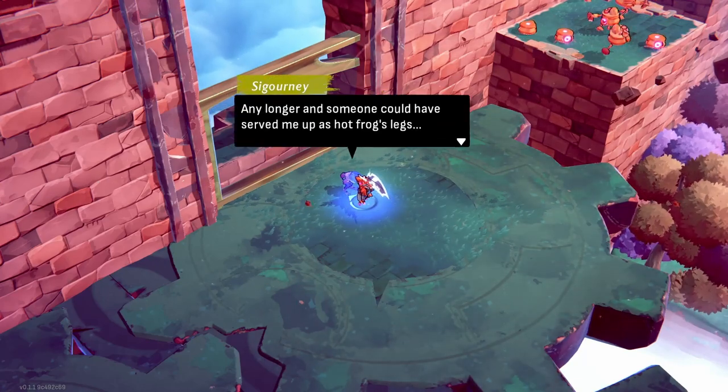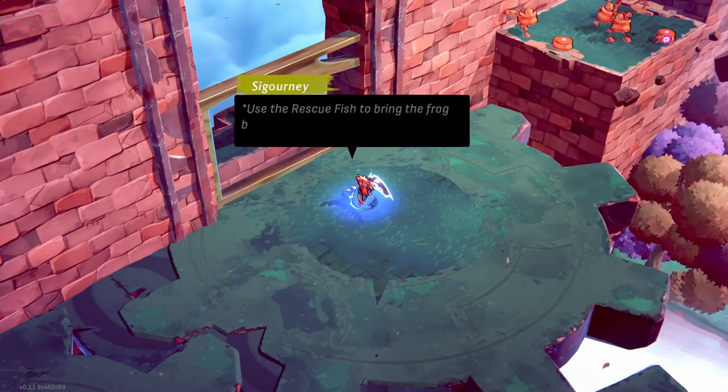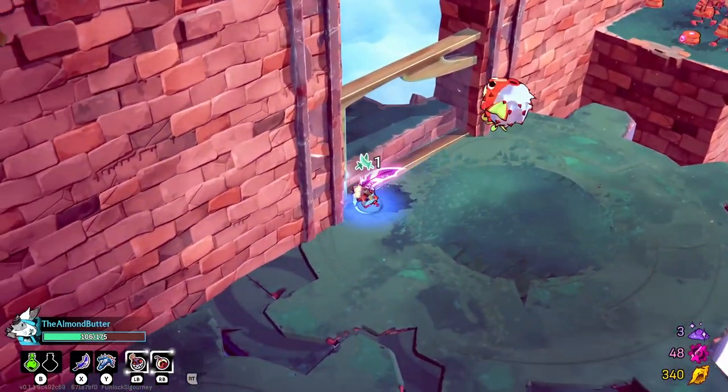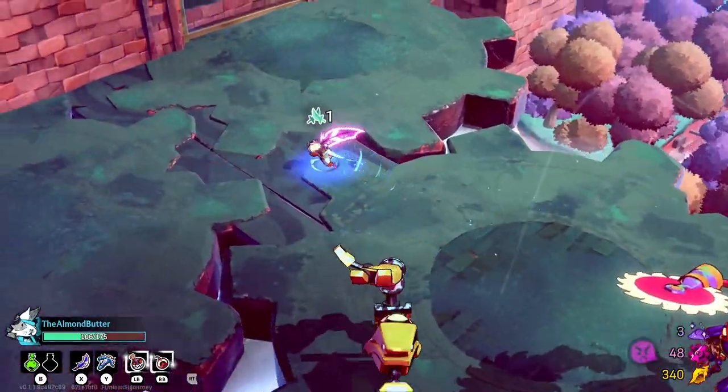The frog faints at the thought! 'Use rescue fish to bring frog back to the ark.' So I don't have to kill him — he's just getting rescued, which is really cool. Let's look out and run away. One down.